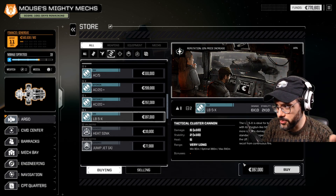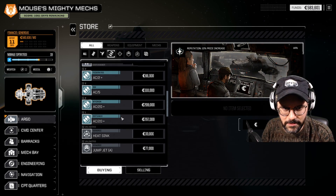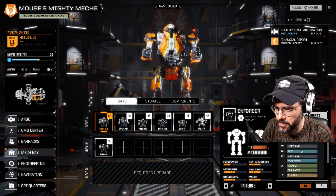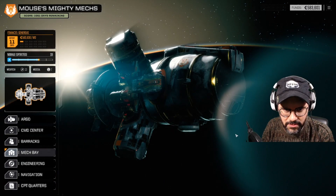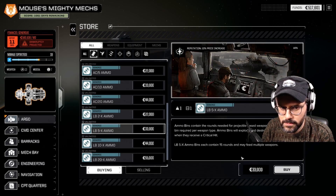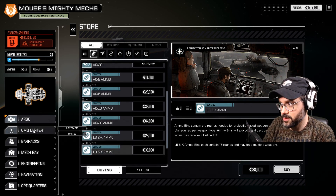In the tabletop game that is kind of how it worked as well — if I remember correctly. There's another one here, so I'll buy it too. That should allow us to immediately upgrade the Enforcer — just strip out the AC5 and put the LB autocannon in. Oh, we don't have the ammo for it — it's a different type of ammo. We'll just buy a couple of tons. One ton per weapon system, and I haven't had any problem finding ammo for these weapons so far, so I'm not too worried.